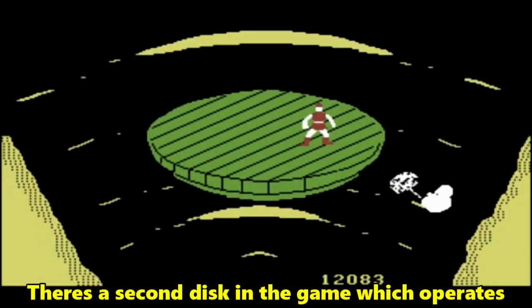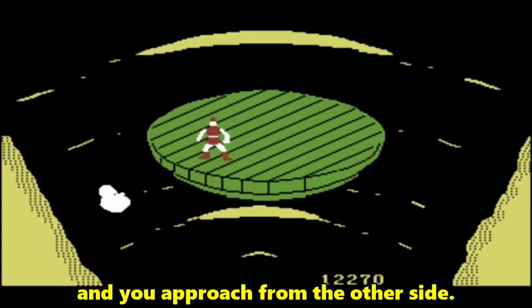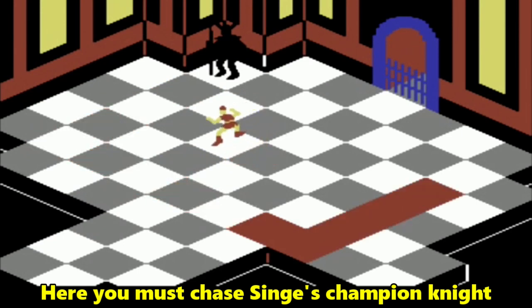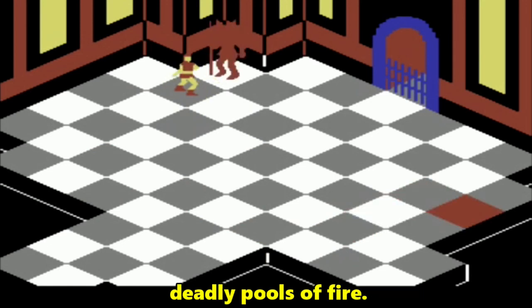There's a second disc in the game which operates exactly as the first. However, it's flipped and you approach from the other side. Here you must chase Singe's champion knight around a giant chessboard and slay him, but must do this whilst avoiding deadly pools of fire.